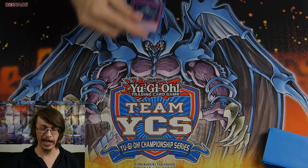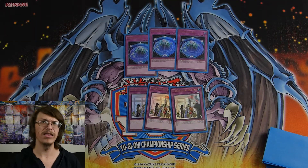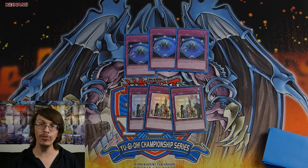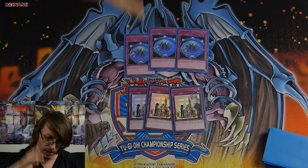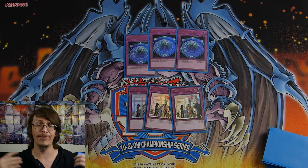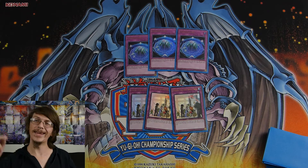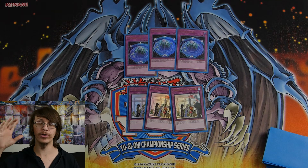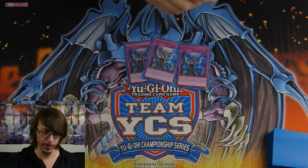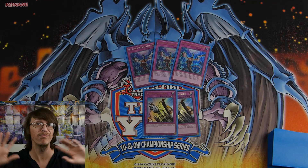Now on to some actual floodgates. I have three Summon Limits and three There Can Be Only One. Some of this technically locks me out of my own plays, but by the time I have these on the board I should already be set up. These put a check on decks like Adamancipators, Salamangreats, and other combo decks. With There Can Be Only One, all the Sacred Beasts are different types anyway so it doesn't hinder what we're doing a whole lot. And last for the traps we have three Impermanences and two Solemn Judgments — just negates, not a whole lot to say about it.